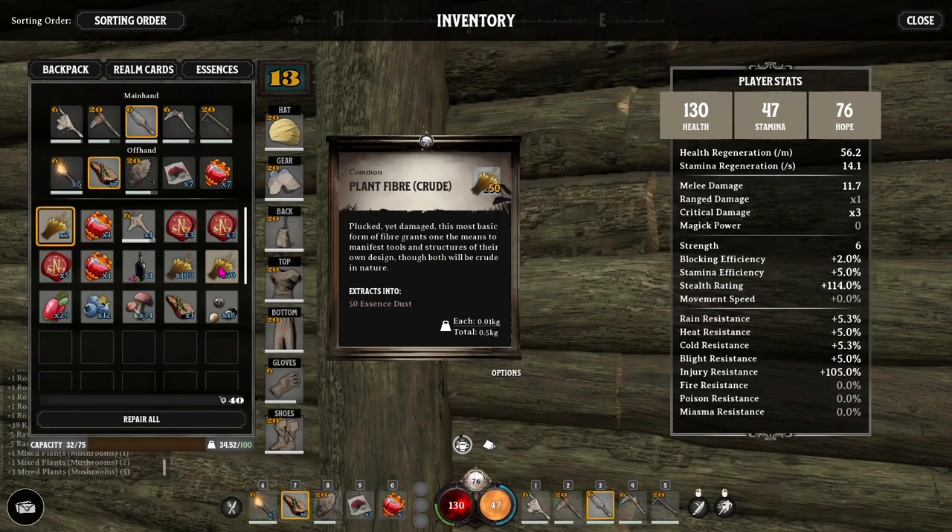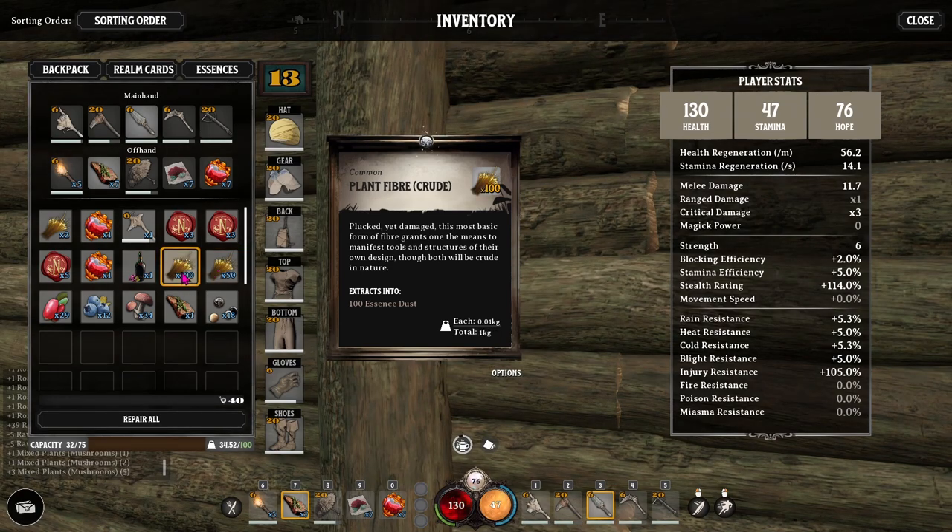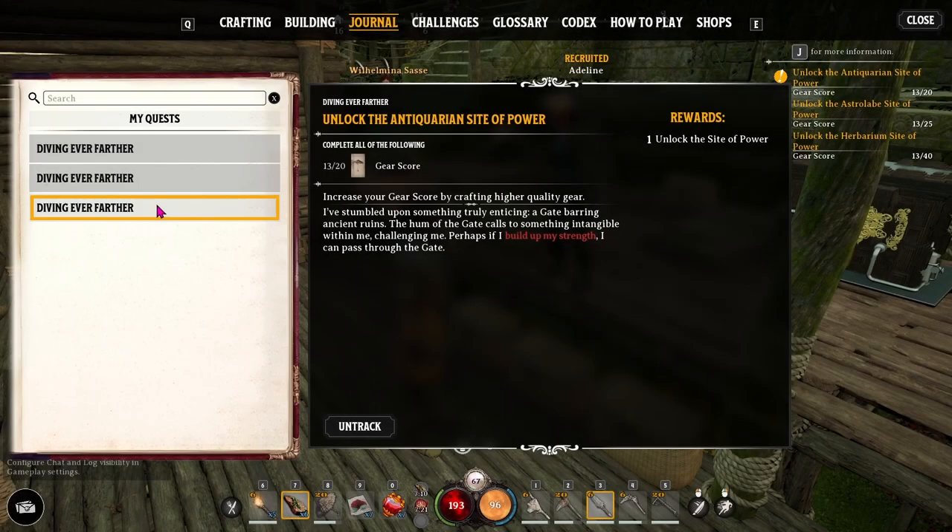Once you have a simple mining pick, you can start mining for gems like quartz as well as ores. If you need more essence, remember that everything can be converted into essence — even a stack of plant fiber will give you 100 essence.